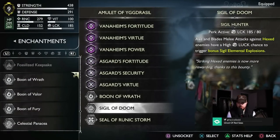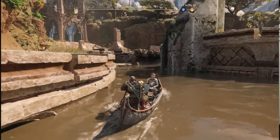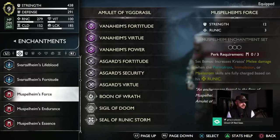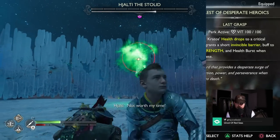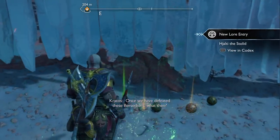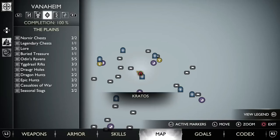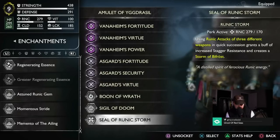Sigil of Doom is obtained by completing the Trail of the Dead favor in Vanaheim, once again in the Crater. The Crest of Desperate Heroics is also from Vanaheim — if you get one-shotted while still in the green health zone, you won't die and instead get an invincibility barrier for five seconds. You get it by completing the Casualty of War: The Brooch favor at the Plains in Vanaheim. Please do these — this is one of the best places to get end-game equipment.